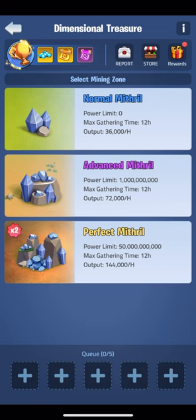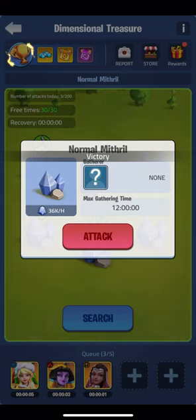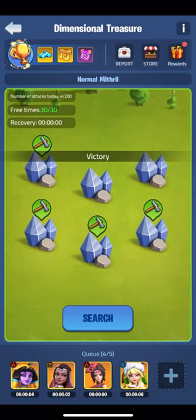First things first, once I log in each day I head to the dimensional treasure and return any troops collecting in the normal mithril that haven't already returned. I then replace these troops back into the normal mithril to keep passively collecting mithril.